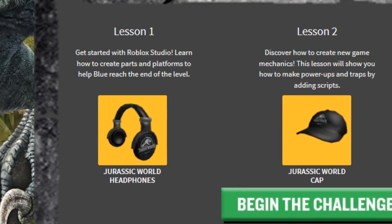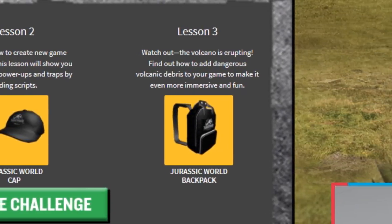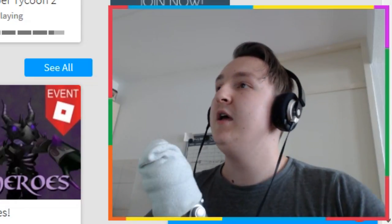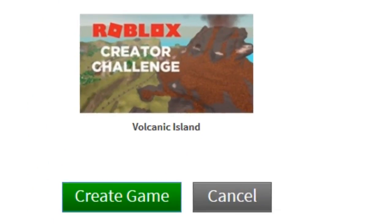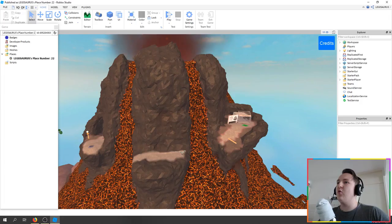There are three lessons, three different things that you can learn how to do in Roblox Studio, which is the Roblox game maker. I'm just going to click 'Begin Challenge.' If you don't know how to start this, you have to be on the computer, go to 'Create' at the top, click 'Create New Game,' and pick this one - Volcanic Island. I already did one last time but barely did anything with it because I didn't understand the event. You have to click 'Edit' and then you can start working on it.